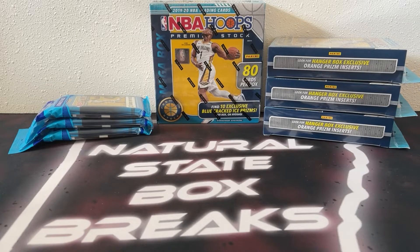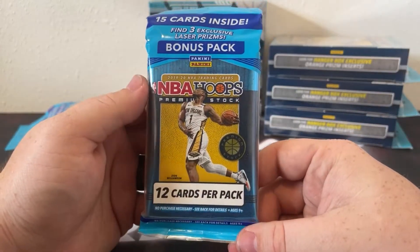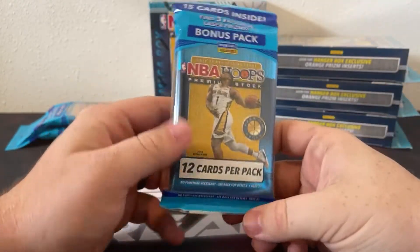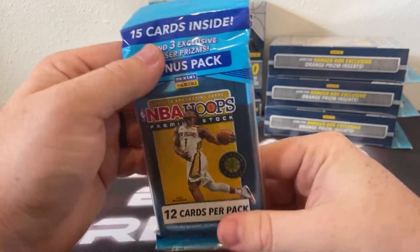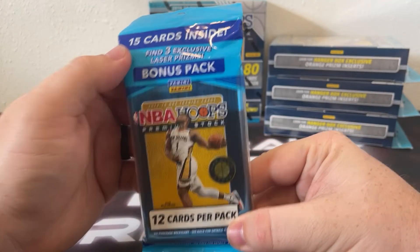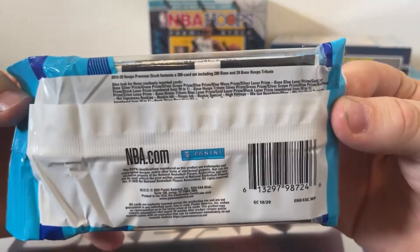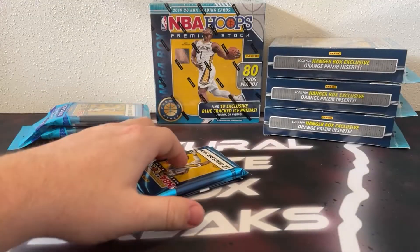These cards will ship out first thing tomorrow. We'll get started with the cellos — there are 15 cards in each cello pack. Trevor, failed you again man, been a tough couple of breaks for the Jaguars, no doubt. 15 cards in each cello: you get your 12-card regular pack and then your 3-card bonus pack featuring the exclusive laser prisms. Let's go ahead and get the rip in here — cello number uno.